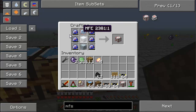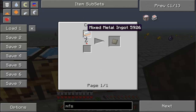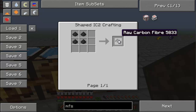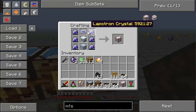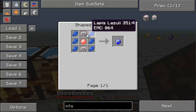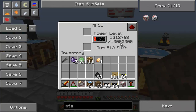To make the MFSU, you need an MFE, an advanced machine block, and an advanced circuit. An advanced machine block is made from some advanced alloys, carbon plates, and a machine block. Advanced alloy is made by crafting a mixed metal ingot and throwing it in a compressor. Carbon plates are made by getting four coal dust, crafting carbon mesh, and throwing it in a compressor to get a carbon plate — pretty expensive. To make a Lapitron crystal, you need one energy crystal, six lapis, and two circuits. It holds ten million EU — that's a lot of EU.